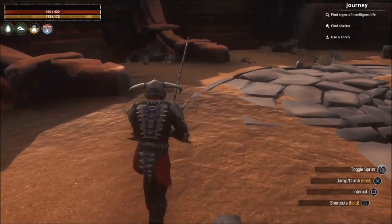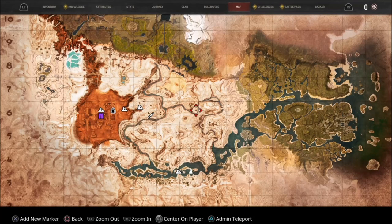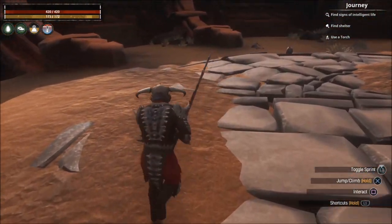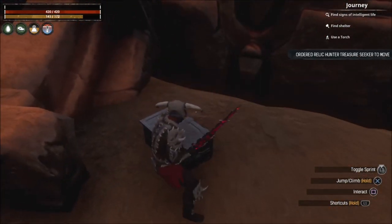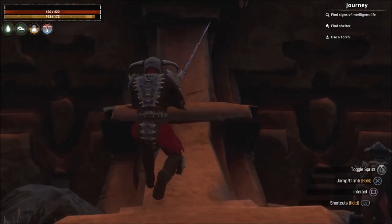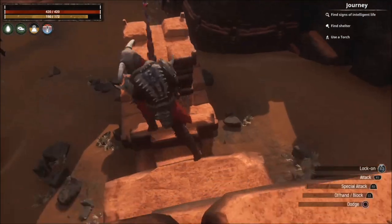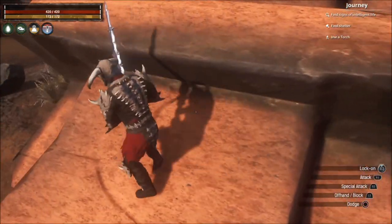First we're gonna need silver and gold. In this area you can get it — there are a lot of places, but there are these boxes where you can get gold. There are different ways to get gold, but this is the one I use: coming to the city, killing the enemies, and there are a lot of boxes in the back of this area. There's another box too — that one is free, you just come running and open it up.